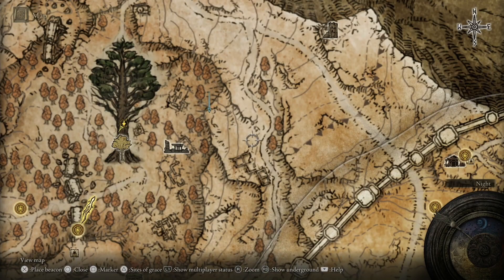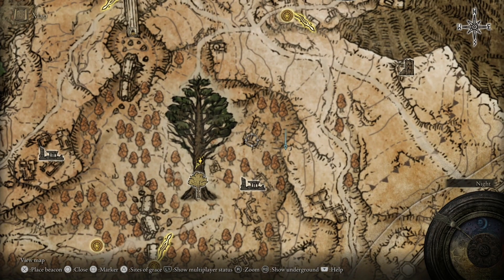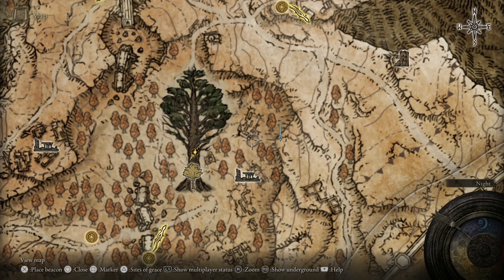You can get the Ash of War Golden Slam, which is located in this area. You need to eliminate an enemy there in order for it to drop. There are different ways to get there.